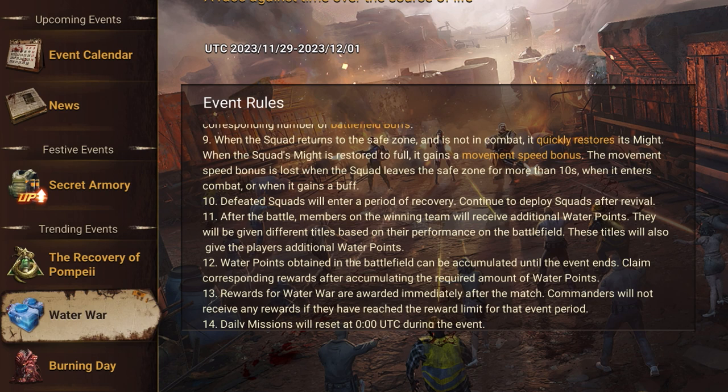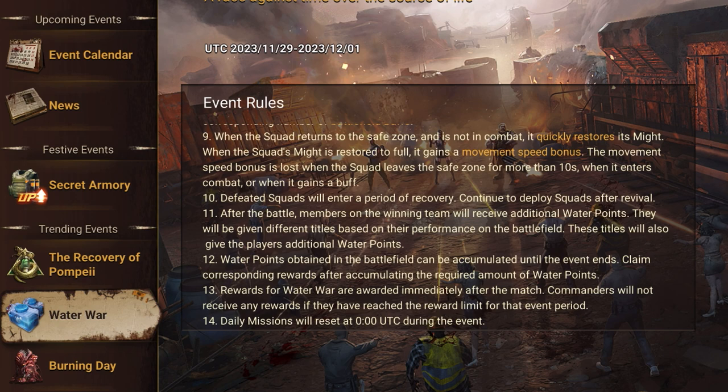In total I believe we get around 28 waters, though I've never counted exactly — it might be 28 or 30, so a draw is possible. At the end of Water Wars you earn water points based on how many buffs you collected, how much water you transported, and how many enemy squads you killed. All those actions count toward water points, and certain rankings or titles you earn also carry water points.